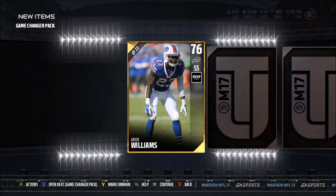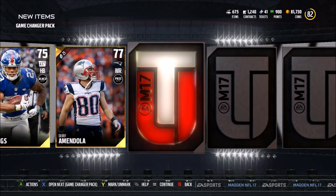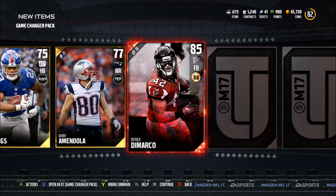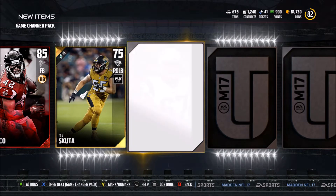That right guard we did pull goes for about 15K, so that was pretty cool. I'm just looking for some elites to be honest. I need some big time elites in this pack opening, and we're going to get one in the first pack, but it's a fullback — Patrick DeMarco. And for the third year in a row, my first actual elite pull is a fullback.